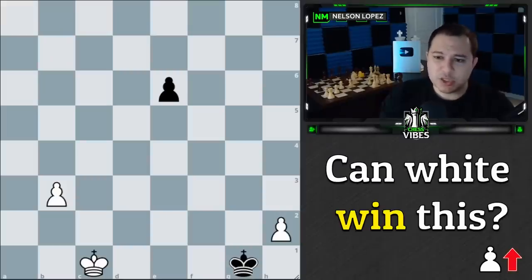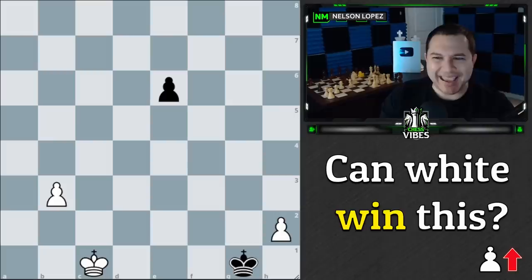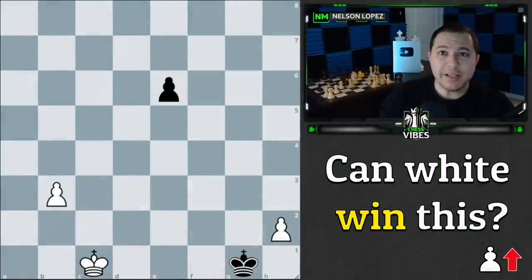This is a very interesting position. White's pawns are both going forward in this direction and black's pawn is going down the board in this direction. The question is: can white win, and if so, what is the winning move? If you'd like to pause and think through that, go ahead, and then we're going to talk about this fascinating position.